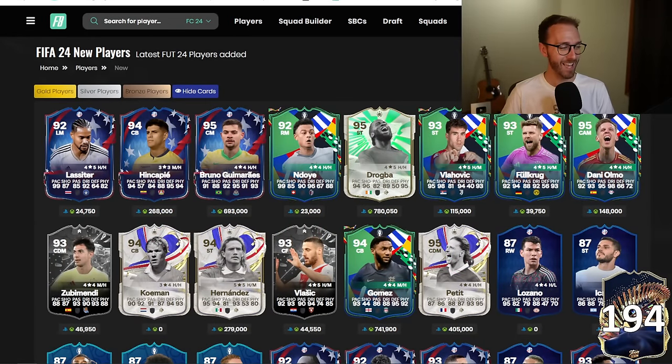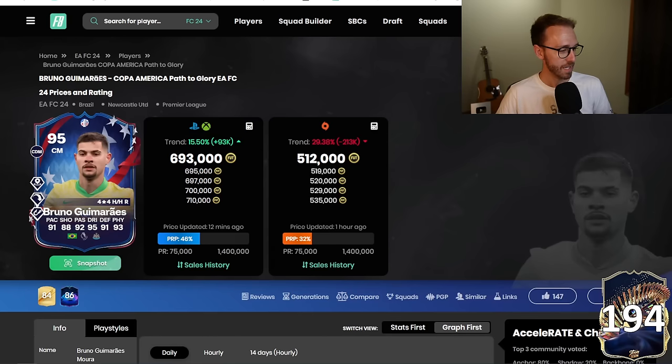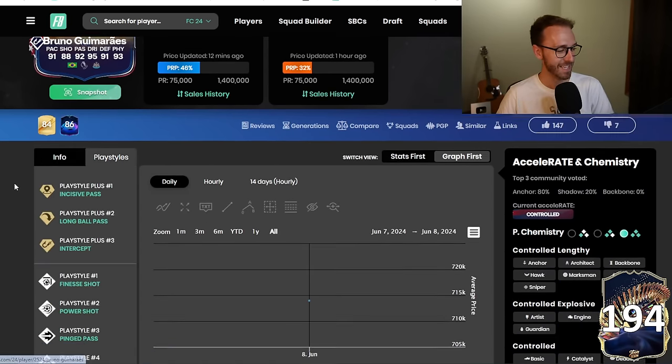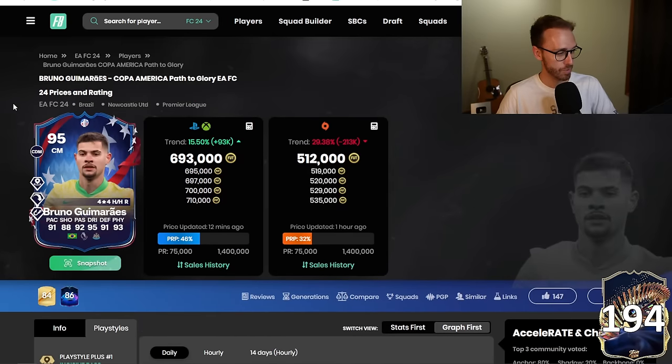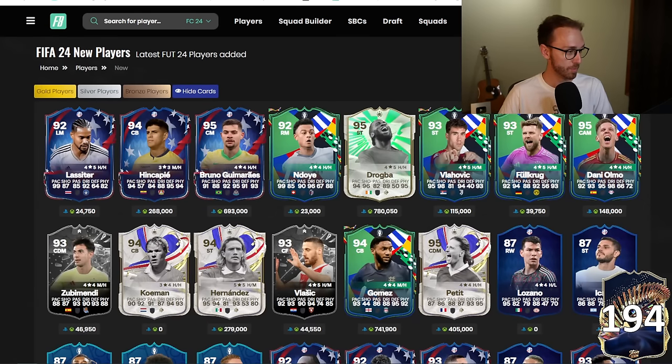Yesterday we had 10 new players from Path to Glory, or Greats of the Game icons, added to this game, with Bruno Guimaraes probably being the biggest name. It's a nice card for him — 4-star, 4-star. He's got incisive, long ball pass, and intercept plus, anticipate, ping pass, finesse shot, trivella, and press proven in the midfield. That's a really, really good card, and he's upgrading for Brazil — Brazil just beating Mexico 3-2 in Copa America. I misspoke in yesterday's video and said Brazil would win the Euros — not the Euros, Copa America. I've been mixing up the two.